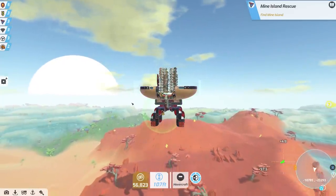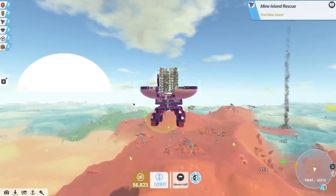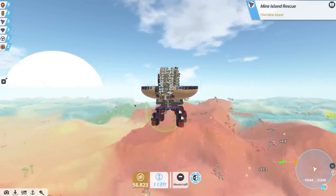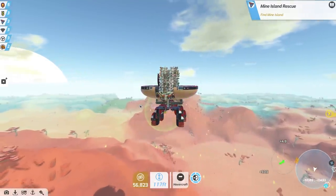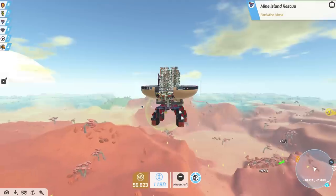Today I have three goals: the first is to expand our factory so that we can hold more components; the second is to make a fully functioning power station using the steam vents all over our lovely wastelands; and finally to build some permanent turrets which use that energy. So really high defences, everything's nice and protected, and then we can do whatever we want nice and easily.